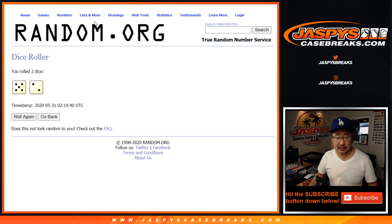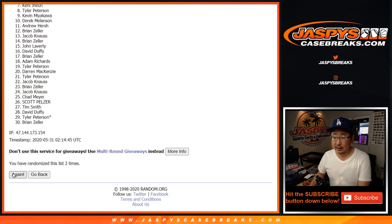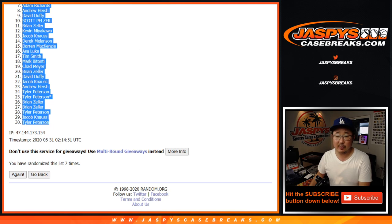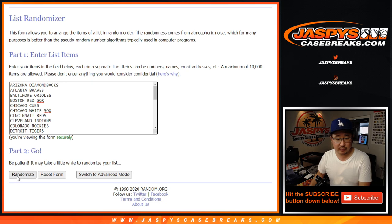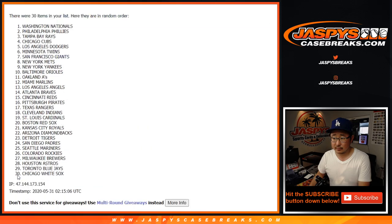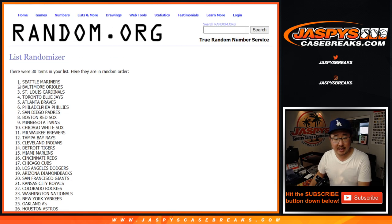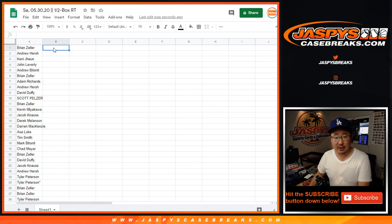Let's roll it, let's randomize it. Five into two, seven times. UFC in the background. And seven and final time — after seven, we've got Brian Zeller down to Tyler Peterson. Five into two, seven times for the teams. And seven and final time — after seven, Mariners down to the Rangers. I don't know who the big rookies are in 2013.